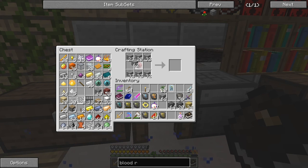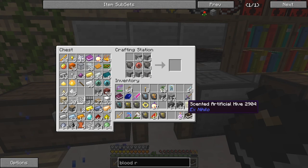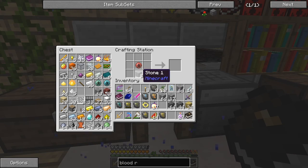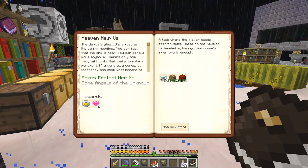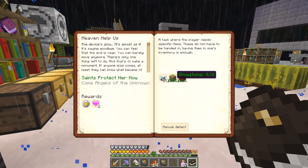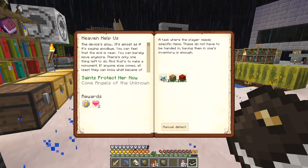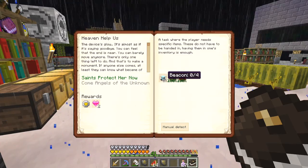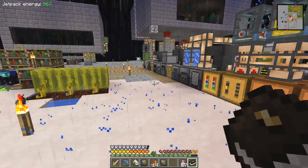We need 24, okay that will do, and here we have 56, so that's 108. Fantastic! Now let's check the quest book. Come to the unknown angels - we have to make four beacons, four glowstone, and four bloodstone bricks. So we have to go make four beacons, we need four nether stars. We've got one, so I've got to go and do some more withers.